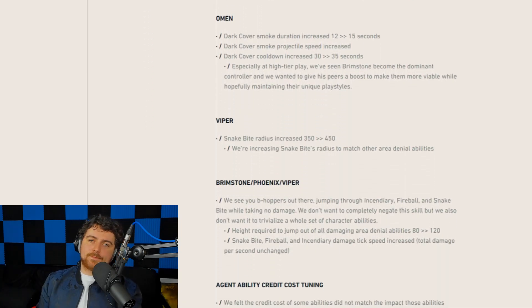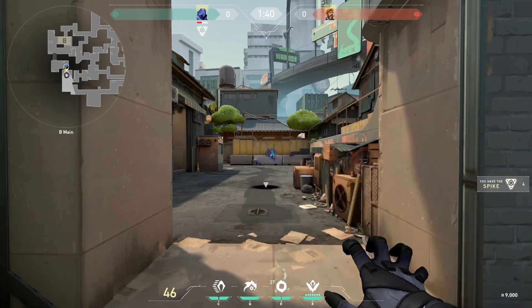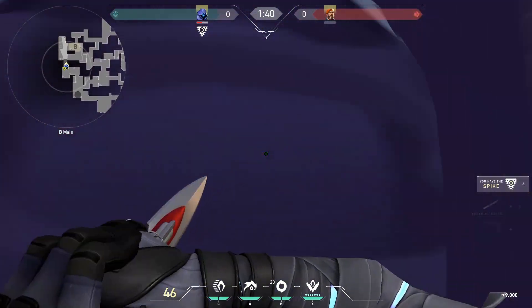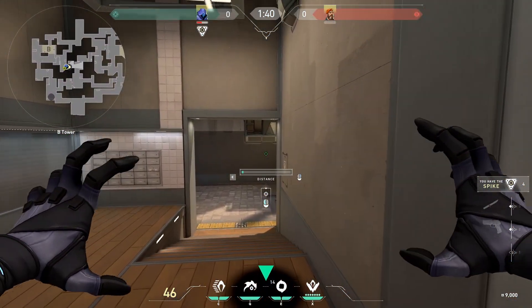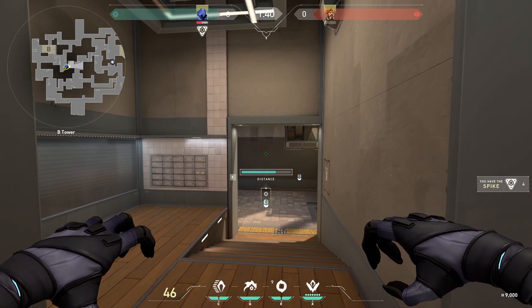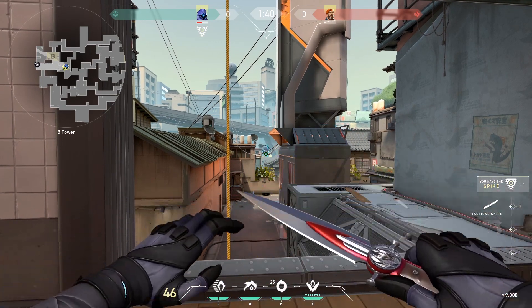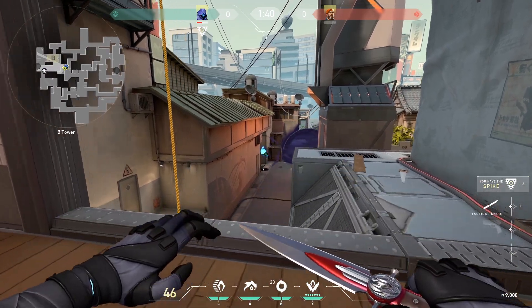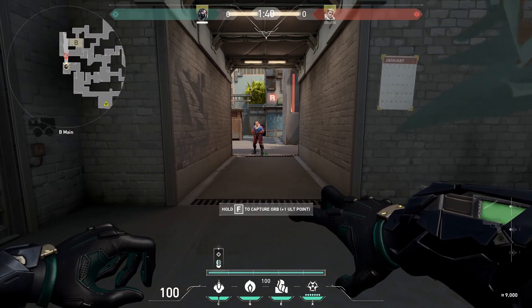Omen's dark cover smoke duration increased by three seconds, and they've also increased how fast it travels — that's pretty important for cross-map smokes. Before, if you needed your Omen to smoke a distant site, his smoke wouldn't arrive in time. Now it travels really fast, and I think he's going to be picked much more. To compensate, there's an extra five seconds on the cooldown. Overall, I think this is a really good patch for Omen.